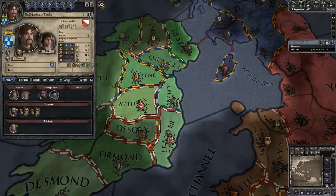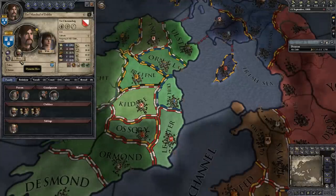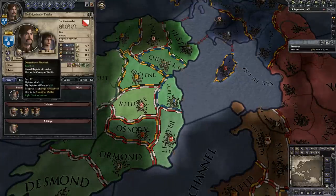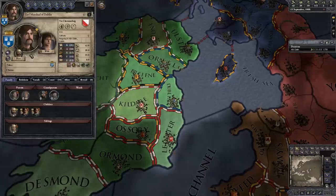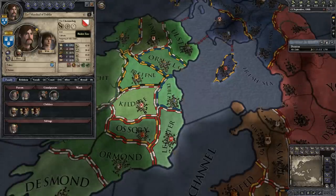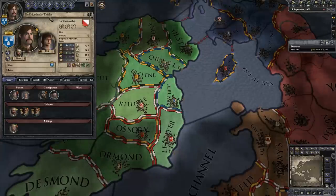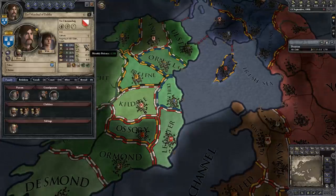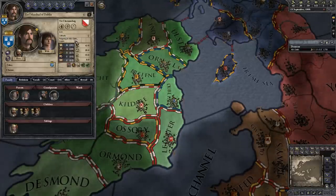Let's look at the character card. There's his wife — we can see he's married. His son and heir is wearing a bishop's hat because he is my court chaplain, but we'll get into that in a moment. We can see we're 41 years old, and there's actually a little Wikipedia link — he is evidently a real person, and you could go check out all about him on Wikipedia if you feel so inclined. You can see he's Irish and Catholic, and it tells us where we're ruling from. Then we've got our stats — there are five different attributes that every character has.